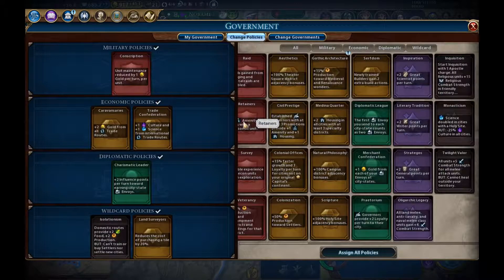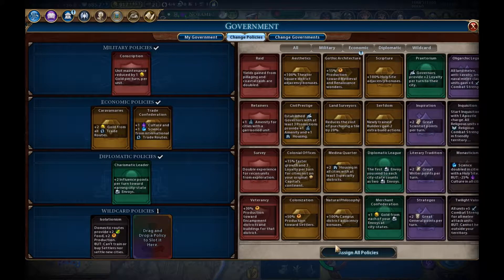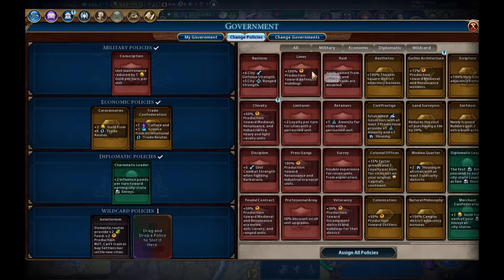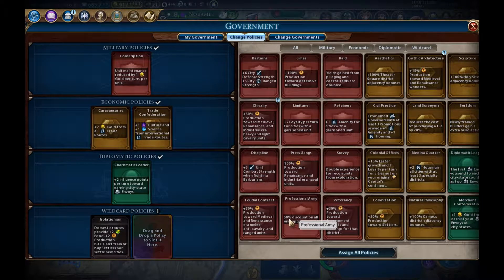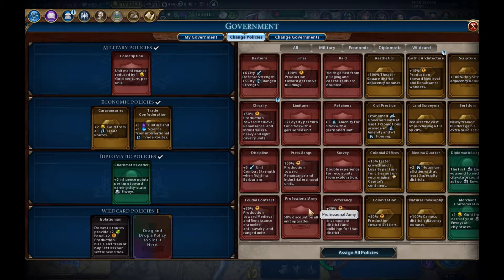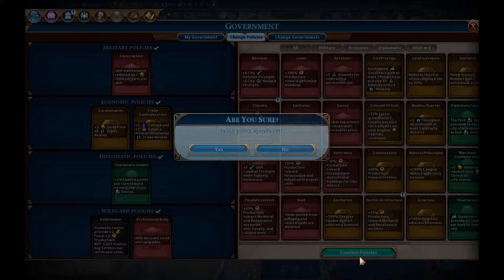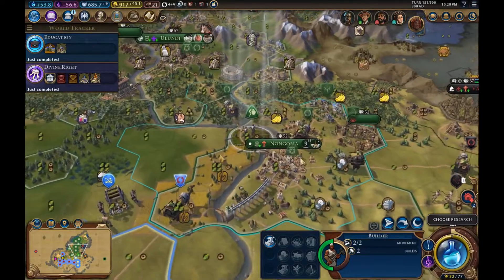I'm going to change our policies — I'm just going to take the land surveyor out because we don't need to purchase any more tiles. What I would like — and I'm not sure if we actually unlocked it — is a 50% discount on all unit upgrades. I think that's what we want. That should make it a lot cheaper for us to upgrade our army. So we are going to keep that in.